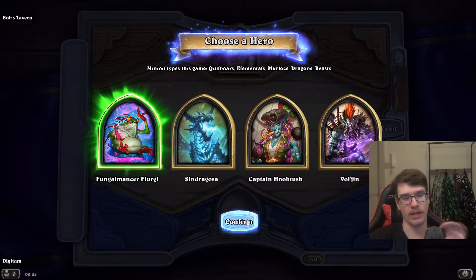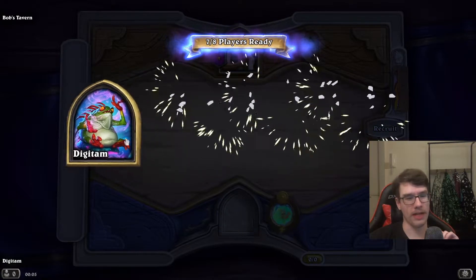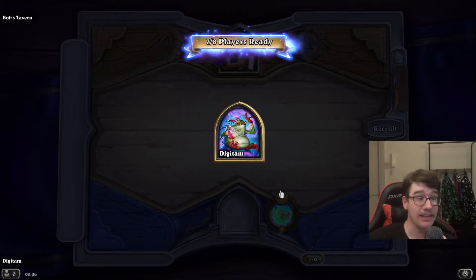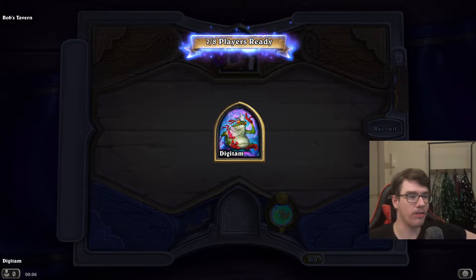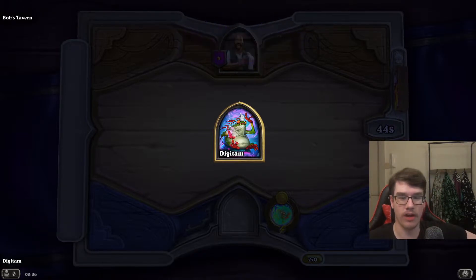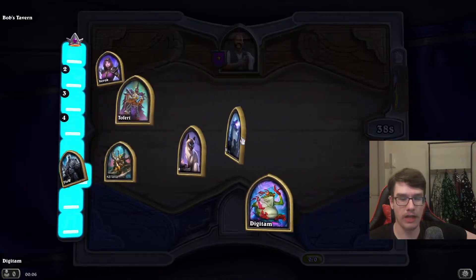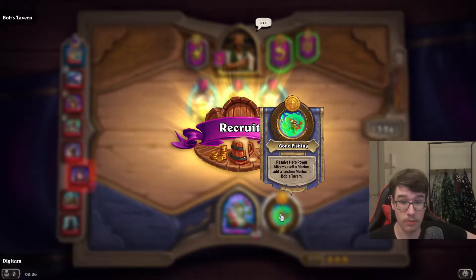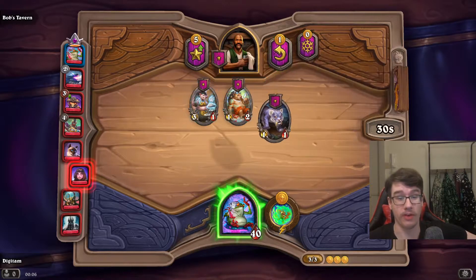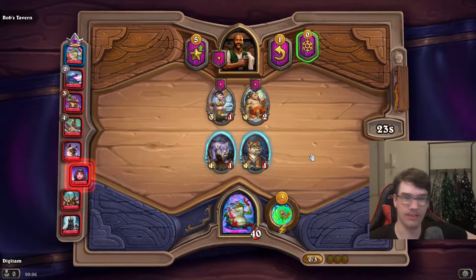The first choice you have to make is what hero you're going to play, and the hero comes with a hero power. I'm not gonna overcomplicate things — I'll just pick one I like and explain it in depth. This guy is basically the Murloc Summoner. This game has factions of units, and this guy — if you sell a unit from the Murloc faction, you'll be able to buy a new unit also from the Murloc faction. So it's very good to spam Murlocs.